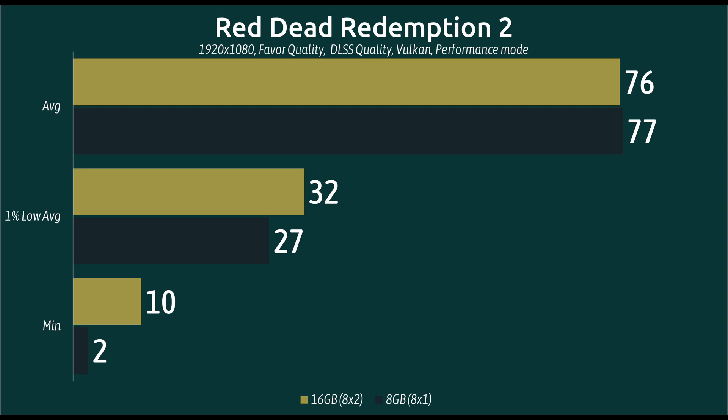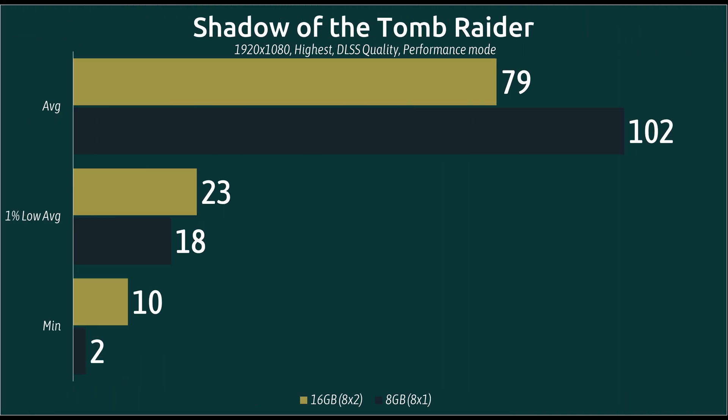Red Dead Redemption 2, tested with DLSS quality in Vulkan, shows a tie for average frame rates, but again we're seeing a nice boost to 1% low averages and minimum frame rates — and those are what ultimately determine how smooth the gameplay experience is.